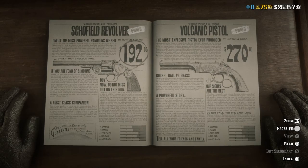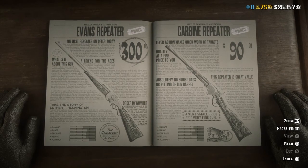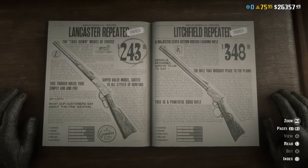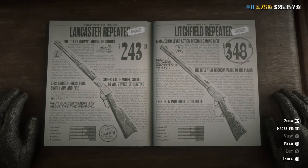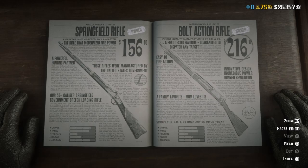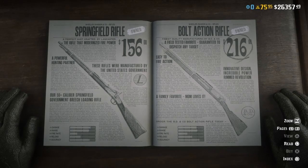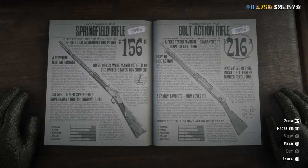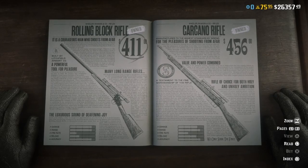If you guys want good rifles, the Evans Repeater is just a reskin of the carbine but carries 26 shots — the damage is mediocre though. The Lancaster is the best all-around weapon to get when you're a lower rank. The Litchfield is super inaccurate — I do not recommend it; it takes way too long for the circle bloom to go down before it's accurate. My personal favorite is the bolt action: it's got amazing damage, amazing range, accuracy through the roof, and the rate of fire is a little higher than the Springfield. The reload speed is tier 2 and that's what's going to win it for you.